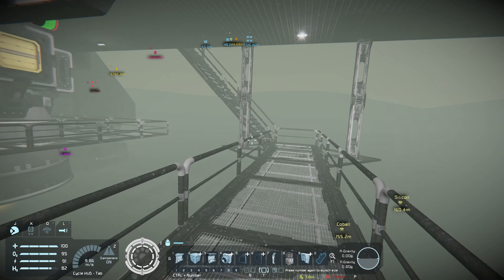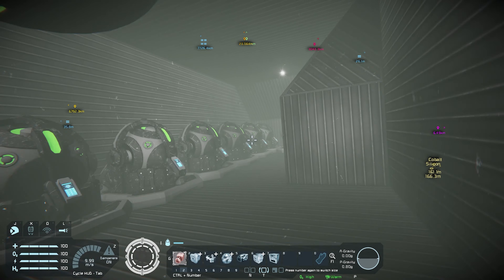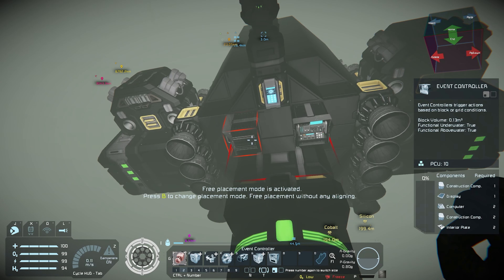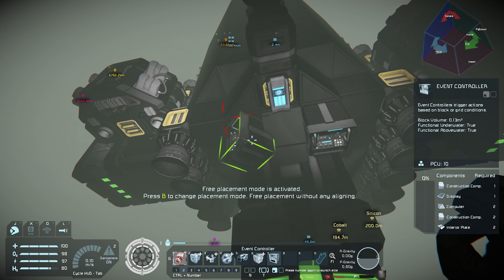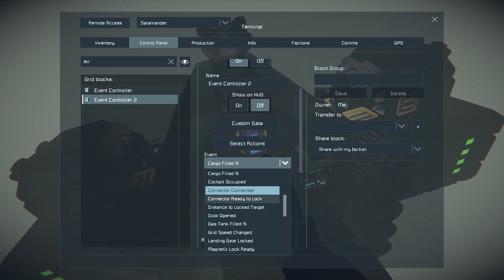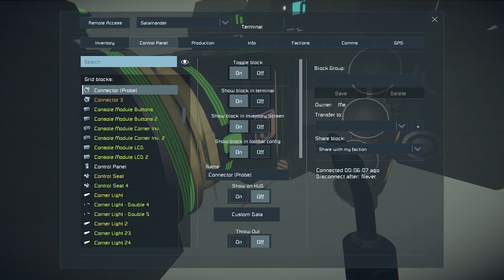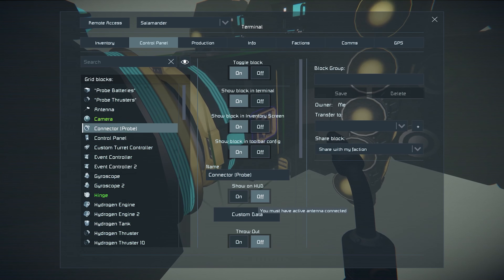I've got the problem where I can't remote control a grid that's connected to the grid I'm trying to connect to. The problem is I set up that event controller to automatically lock it, or turn off the thrusters when it's locked. Now I need one to turn on the thrusters when it disconnects, because I think we need to take this guy out and check out the sights. When connector disconnects — where's connector disconnect? Okay, we'll just do 'ready to lock' and turn those blocks on. So now in theory if I switch the lock or unlock it, the thrusters should go on. And they did — okay, sweet.